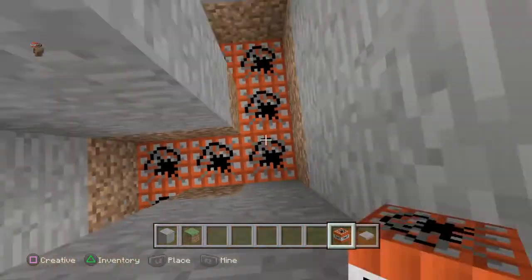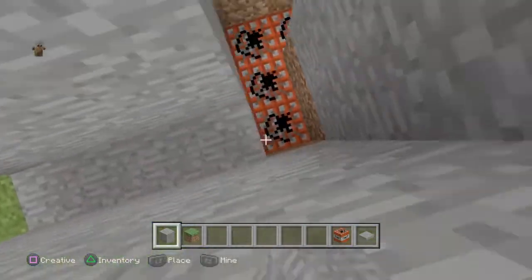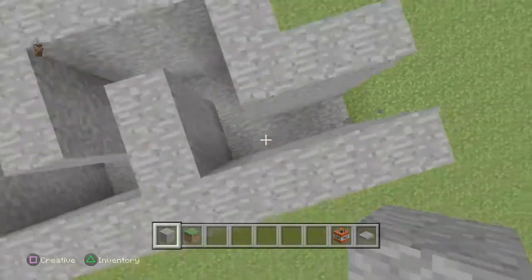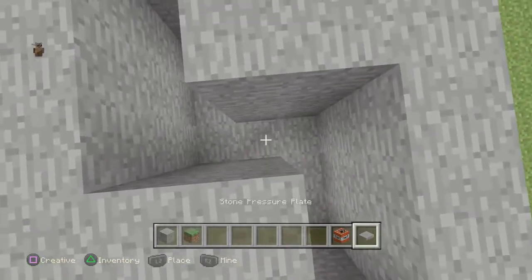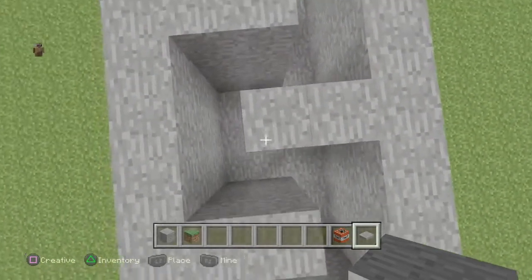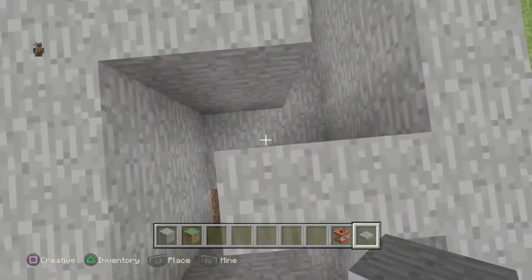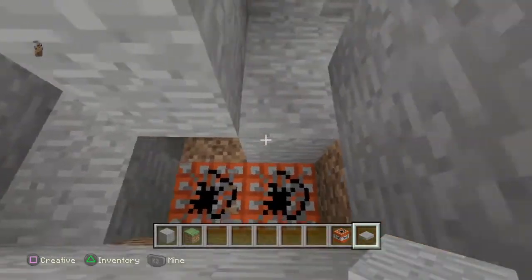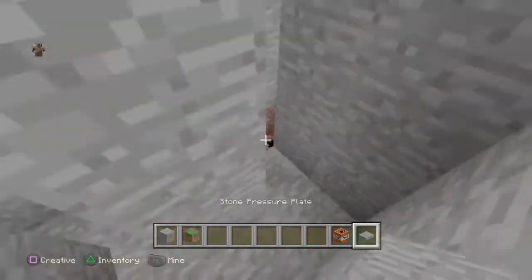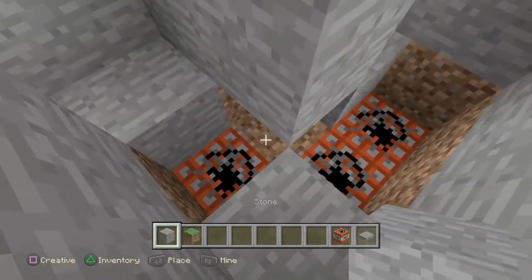I'm just gonna fill this entire thing up with stone over it. For people that only have one TNT: TNT takes about three seconds to go off, so basically if you place a stone pressure plate, you want redstone going underneath. Just put redstone right here, put a pressure plate, put redstone there, and then have the TNT right there.